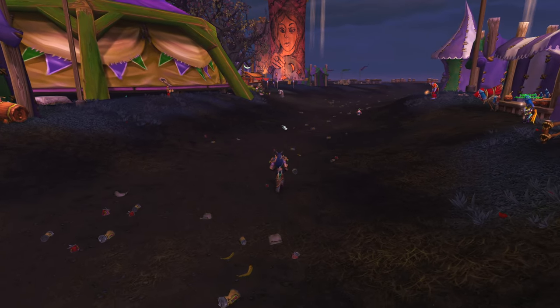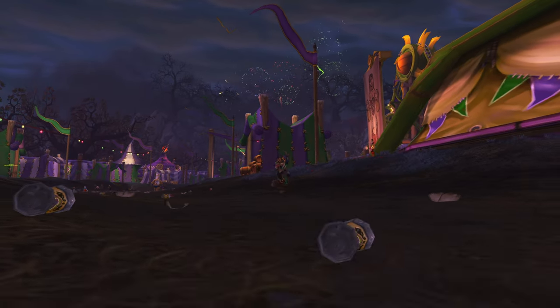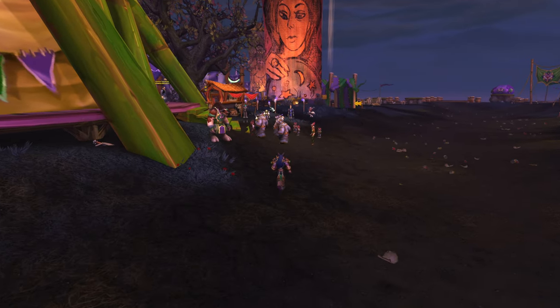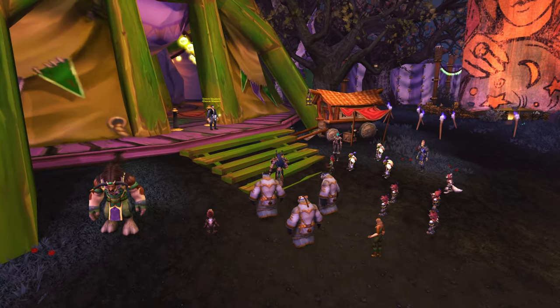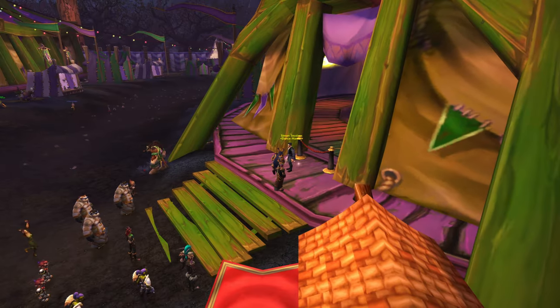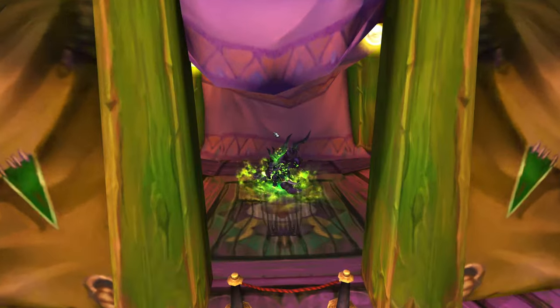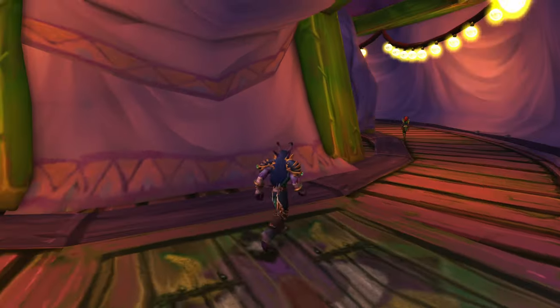Now let's go take a look at the other tent. This is actually the Dance Master Tent. This is the place that a lot of people have probably been wondering — well, how do you get in here? What do you do? Well, just do the same thing. Jump right in. We just invited ourselves to the dance battle.